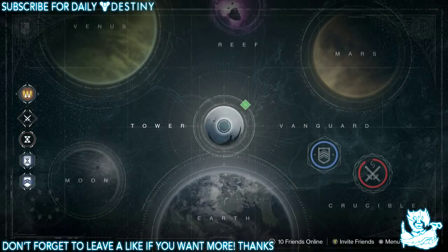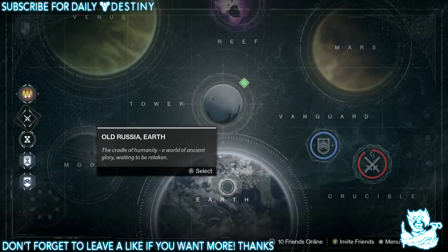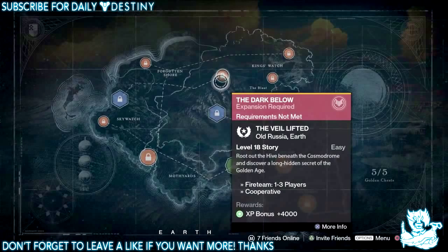Now the details from the video — we see stuff on Earth, Moon, Venus, Mars, Reef, and the Crucible. Starting with Earth, we've got a new strike which requires you to be level 10 called the Jovian Complex: 'A new Hive brood gathers in strength beneath the Cosmodrome — find their master and purge them all.' We also have a new story mission requiring level 18 called The Veil Lifted.